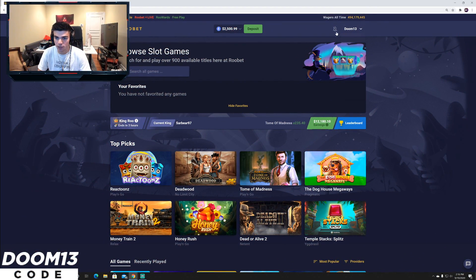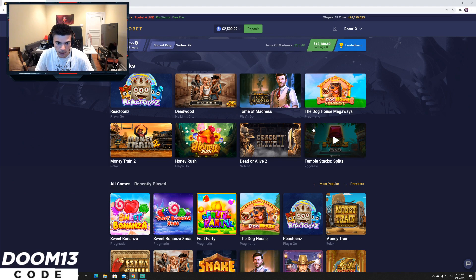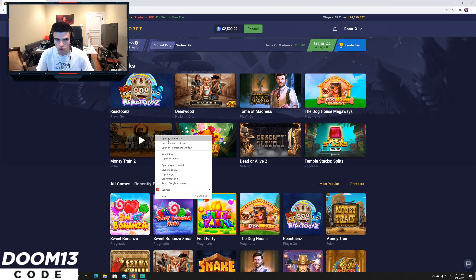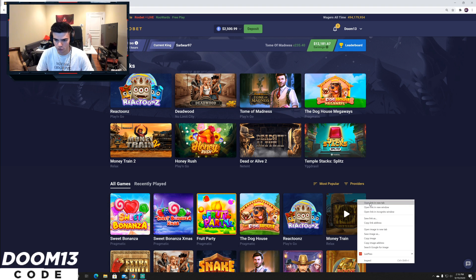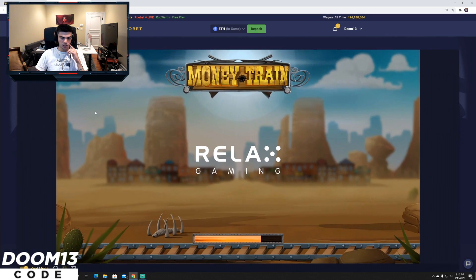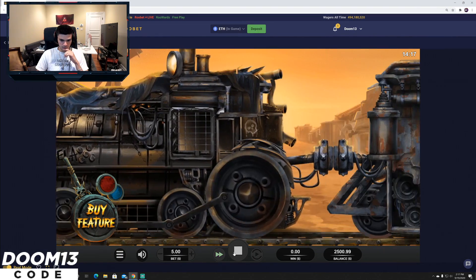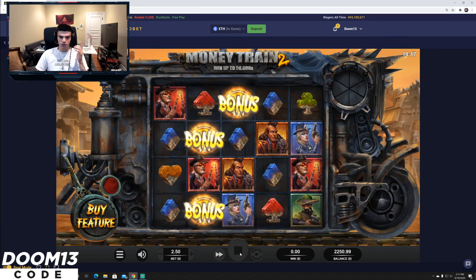All right boys, $2500 deposited — we're gonna do some buys. I think what people want to see is Money Train versus Money Train 2. I know Drew did a video on this, shout out to him — his channel is Drew Bills or Drew, you'll probably find it. I'm gonna do $250 buys on each, and if we win something big we can move up to $500.